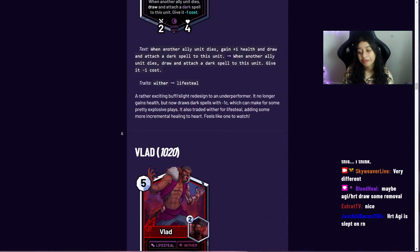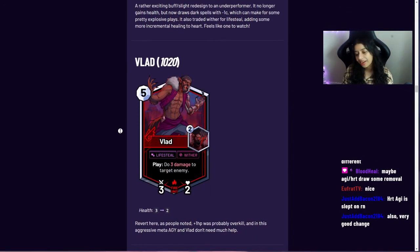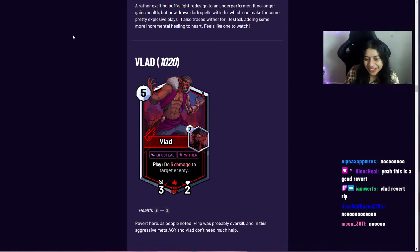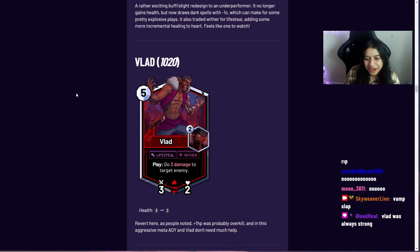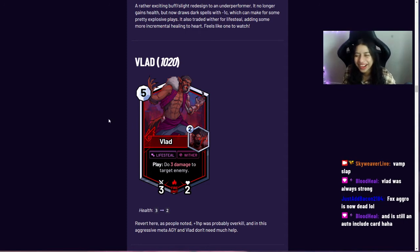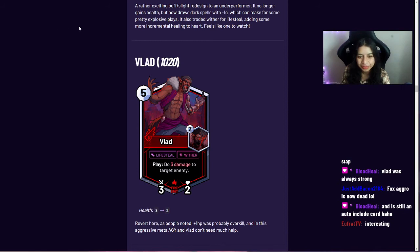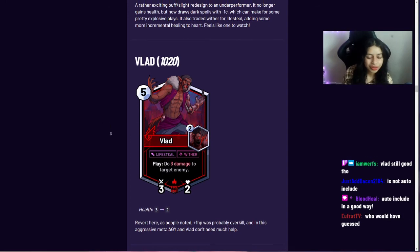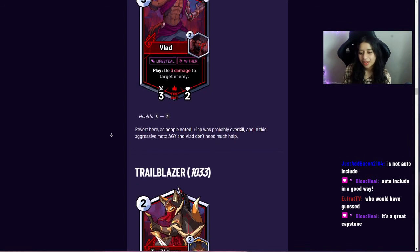Vlad received a simple revert. After seeing how well agility was doing overall — and that Vlad was one of the five most played cards — the buff from last week seemed unneeded. The revert was made after reviewing the data showing agility's dominance. It's still an auto-include, and having powerful five-cost agility cards is good since that slot used to be very sparse.